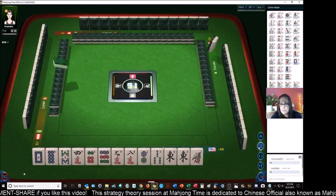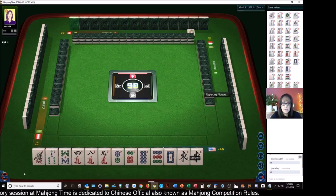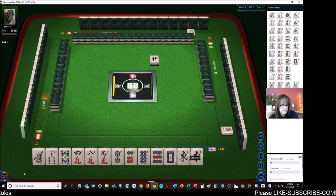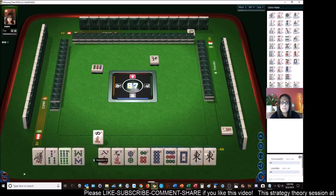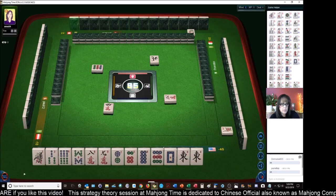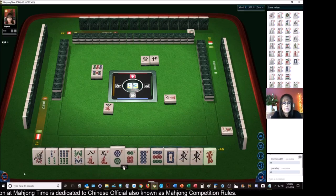Third place — we need a big hand and we keep getting mixed suits. We do have a pair of easts. We have eight-nine, eight-nine in two suits and an eight. I'm thinking we could maybe try outside hand — outside hand is number 55, that's four fans. Wind of the round is two, so that's six. Nine-dots — mixed triple chow. Let's get rid of the four-characters. Mixed triple chow six-seven-eight or seven-eight-nine — number 41. West wind — let's see if we can get it.